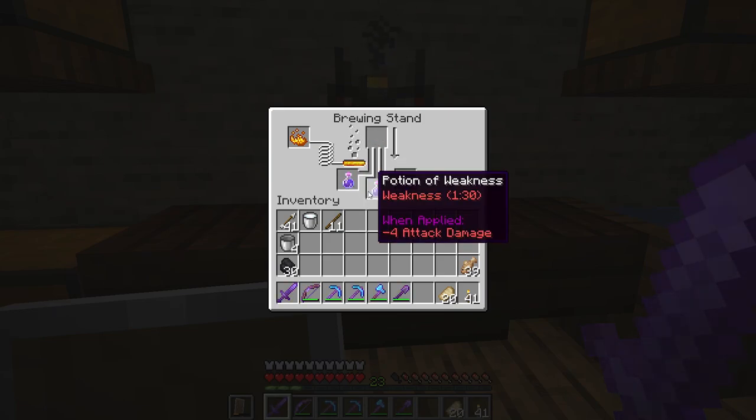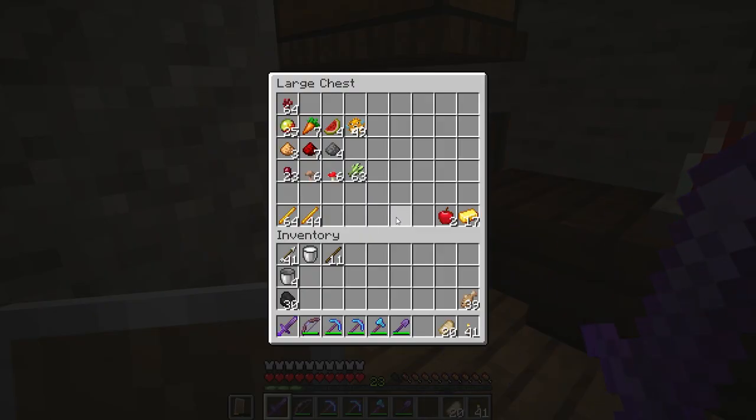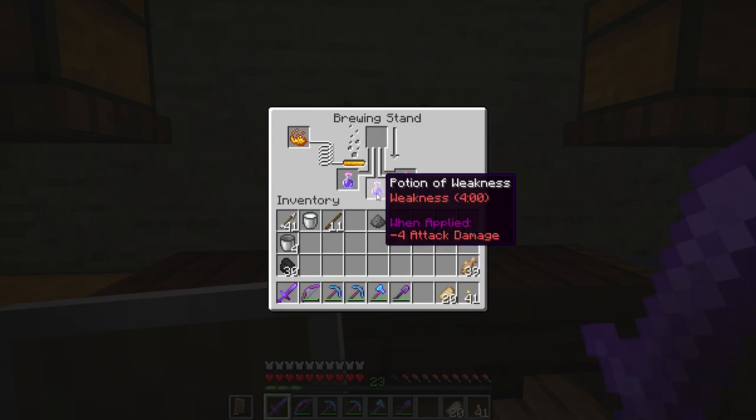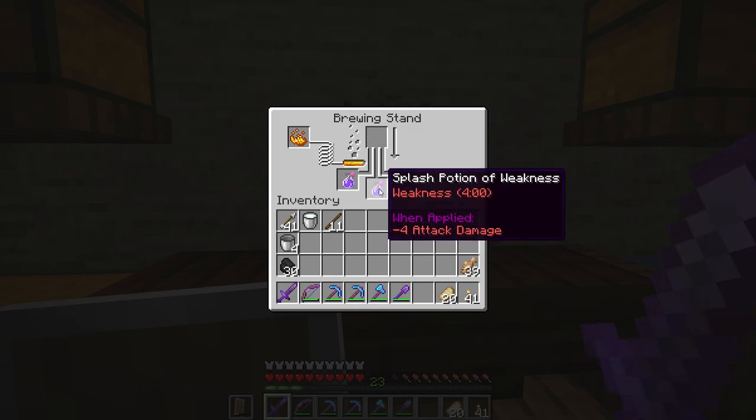Now we have a couple of choices. We need to change this into a splash potion of weakness, but we can also make the weakness potion last longer. Glowstone dust makes a potion more potent, redstone makes it last longer, and gunpowder turns it into a splash potion. Let's add redstone to make it last longer — now instead of a minute and a half it works for four minutes. Adding gunpowder will change the shape of the bottle so you know it's a splash potion, and there you go — this is now a splash potion of weakness.